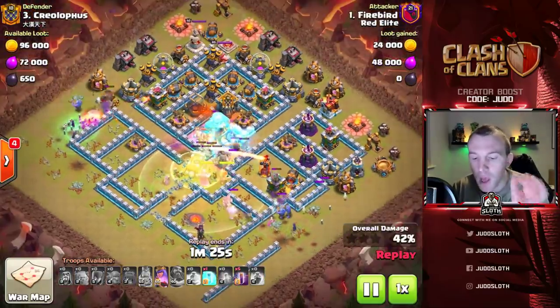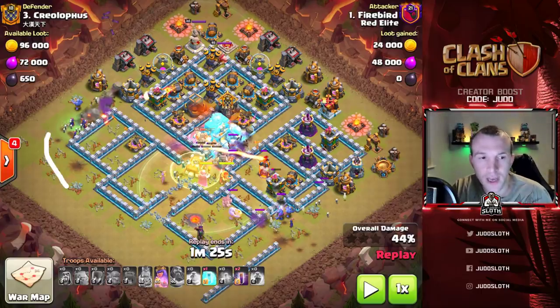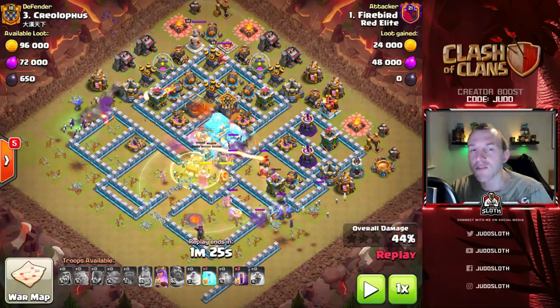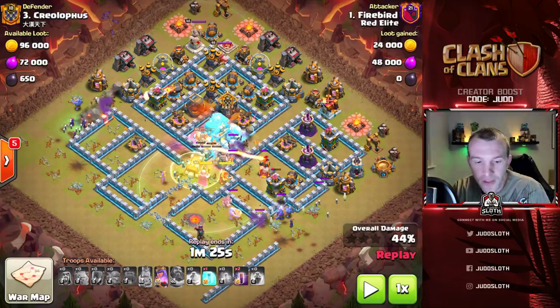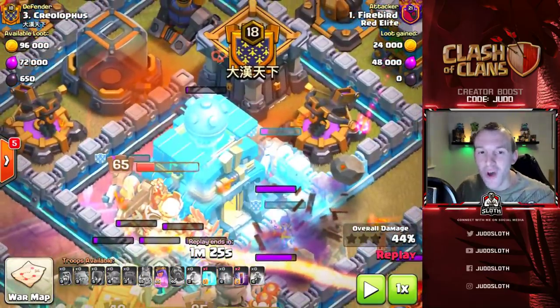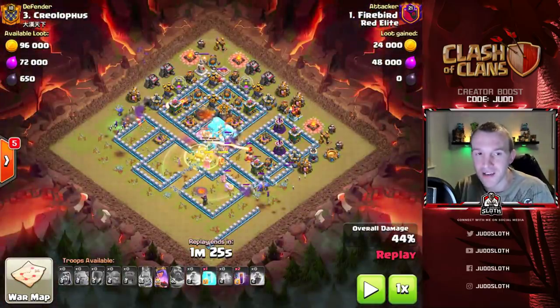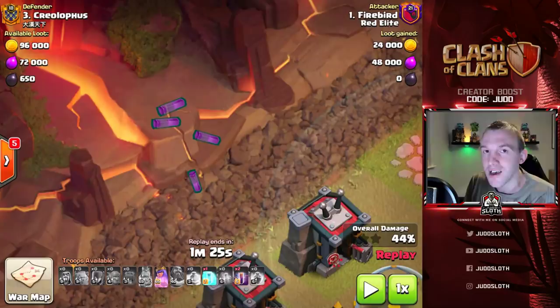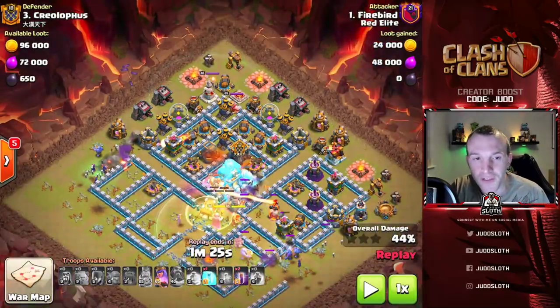Let's pause and think about what we said at the start of the video in terms of the bats and the splash. This little group coming around the left hand side has successfully taken out the two wizard towers - that's the beauty of the bowlers and witches. The witches tend to spawn the skeletons which protect the bowlers, and you can take that area. We've taken all of the splash down to the south. Now the bat spells are coming in from the left hand side to try and flush through this dangerous area first.